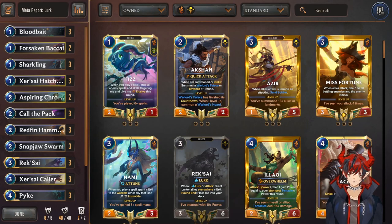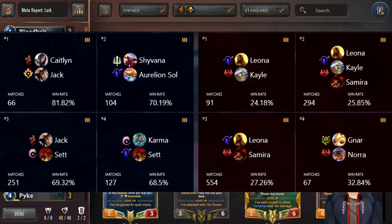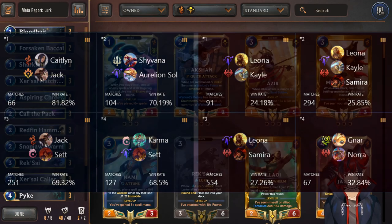The next deck I have for you is also a little bit of a classic, and that is Lurk. With a win rate of 52.44% and a play rate of 2.52%, it's doing pretty well. Its winning matchups include Caitlyn Jack, Dragons, Jack Set, and Karma Set Targon. Its worst matchups are Leona Kale Sunburn, Leona Kale Samira Sunburn, Leona Samira Sunburn, and Narnora. So it kind of just sucks into the Sunburn matchup.